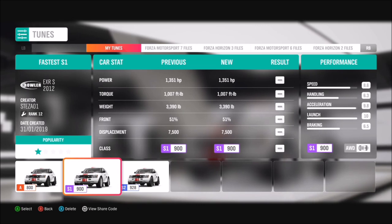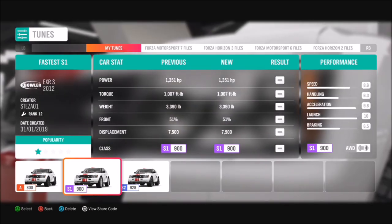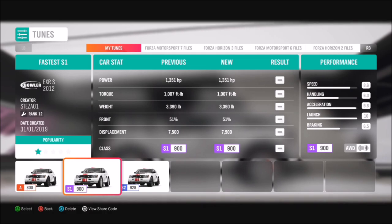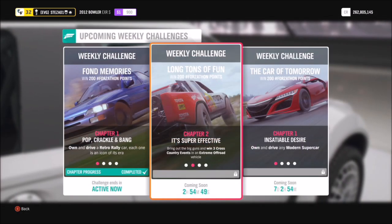I've got three tunes for it, but the one I recommend using is the middle one, the S1 class — it's called Fastest S1. I recommend this one because it's the one I use the majority of the time with the Bowler. It's not too overpowered — it's still got 1,300 brake horsepower — but it's a really easy tune to use and it should help you throughout all of the challenges.